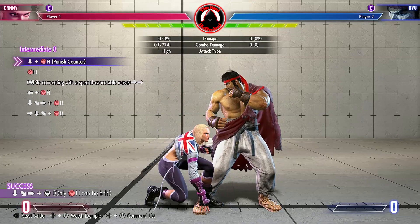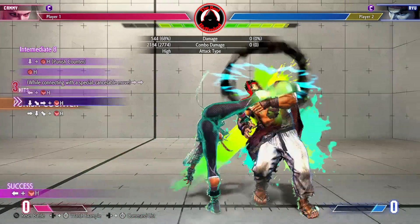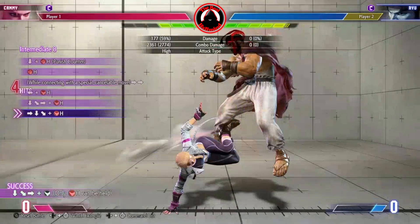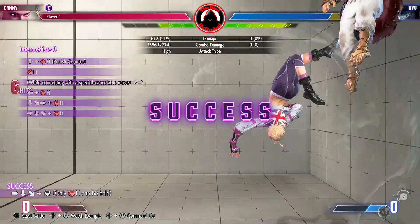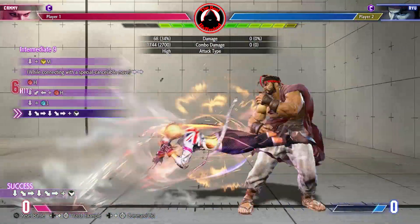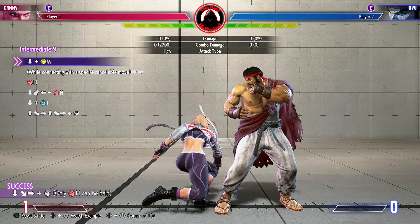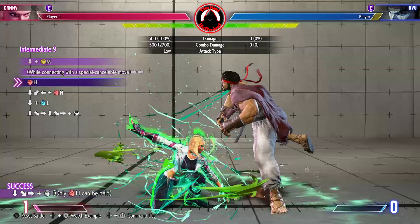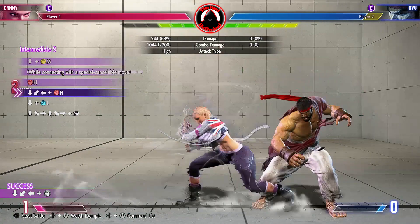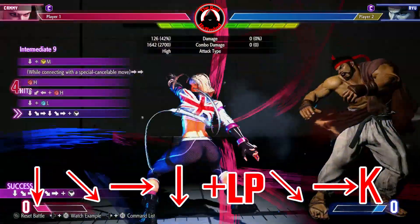From the down plus heavy punch, you will link into standing heavy punch, then immediately press forward forward for the dash. As soon as the dash starts, press back plus heavy kick. For the timing on quarter circle forward with heavy kick, you'll want it to hit about here. This will give you enough time for the cannon spike with heavy kick. After the down plus medium kick, quickly tap forward forward for the dash cancel. Once the dash cancel starts, press heavy punch, then cancel into quarter circle back heavy punch. There's an input trick for the final two moves with very strict timing: perform an empty quarter circle forward, then down plus light punch, down forward, and then forward plus kick.